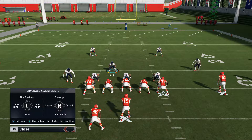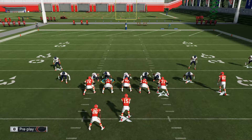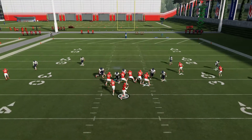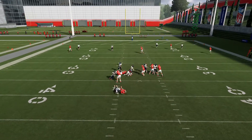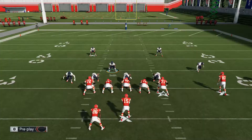Let's show you what it looks like without Quarterback Contain. Base Align, Show Blitz, Blitz All — this is without Quarterback Contain. And here comes the blitz — boom! Khalil Mack in there like swimwear.